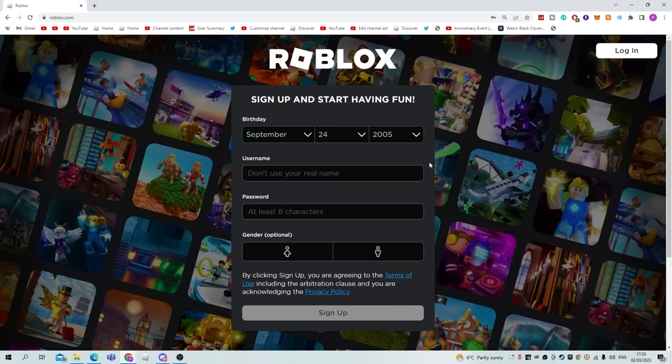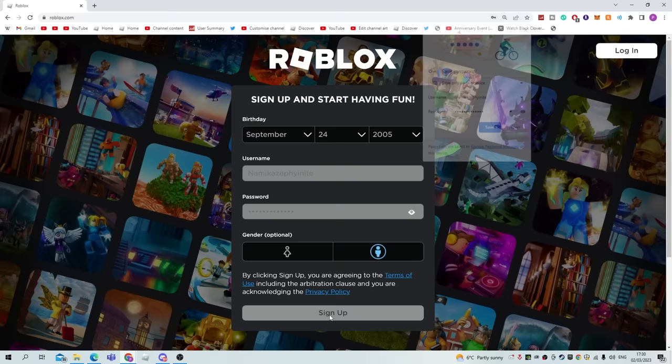The first thing we need to do is make a brand new account. We're going to be calling it Namikaze Finiti — we spelled it wrong at first, but there we go. This should give us some extra luck so we can get the Minikaze bloodline straight off the bat. And now we sign up and save our account.